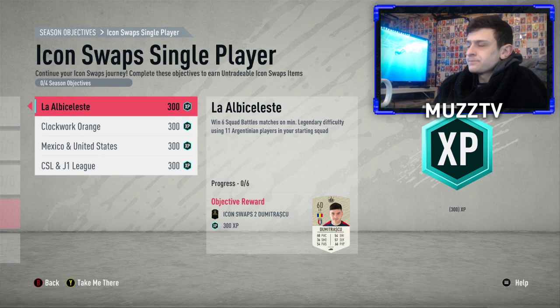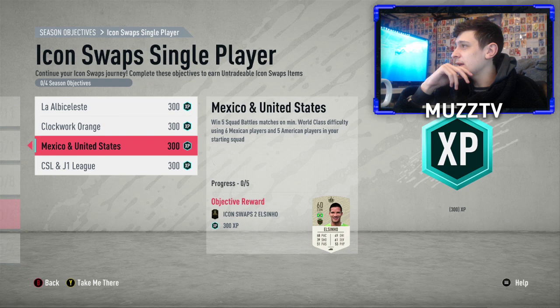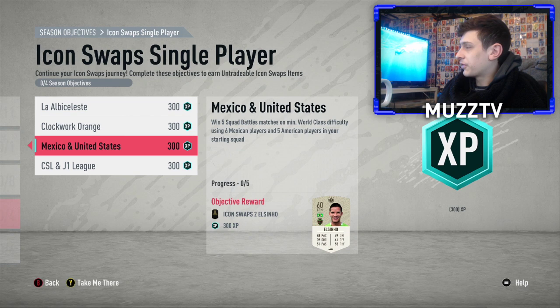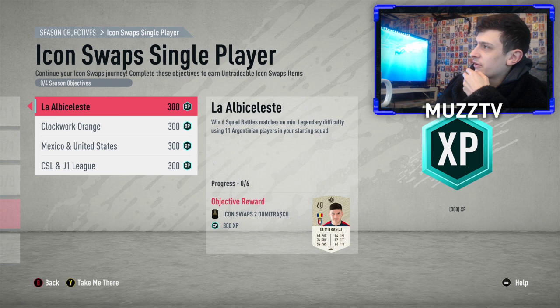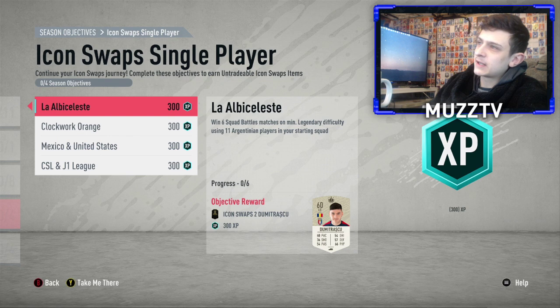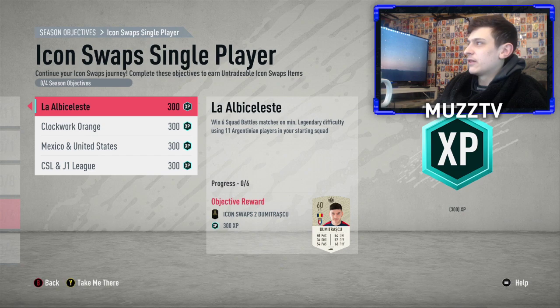For the Squad Battles ones, we need to play 6, 12, 18, 20 games. So we've got to play legendary for this one and then three world class. You've got to win six Squad Battle matches on legendary using 11 Argentinian players. On PlayStation — and sometimes on Xbox — there's a glitch where you don't even have to play: you go 1-0 up, go into the opponent's box, go to the side of the box and fake shot a couple of times. On PlayStation it always works; on Xbox it's hit and miss.